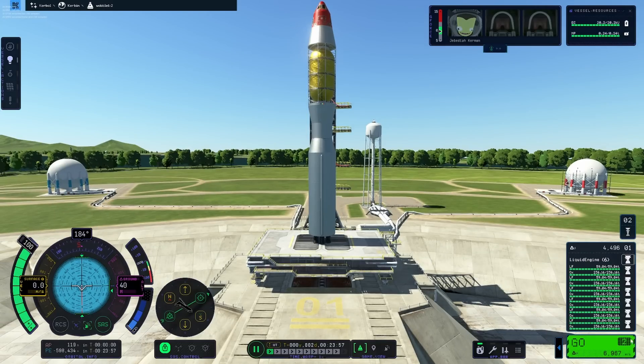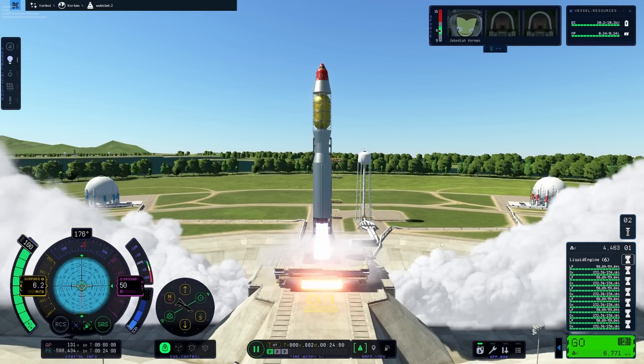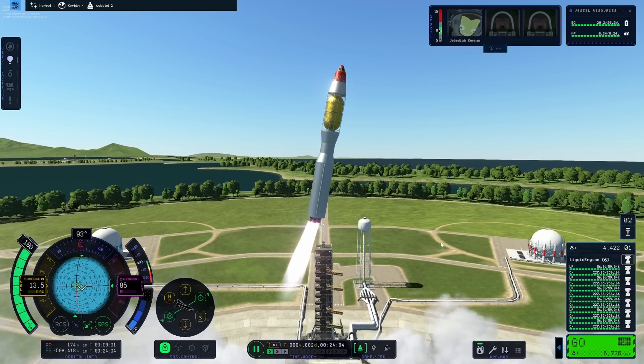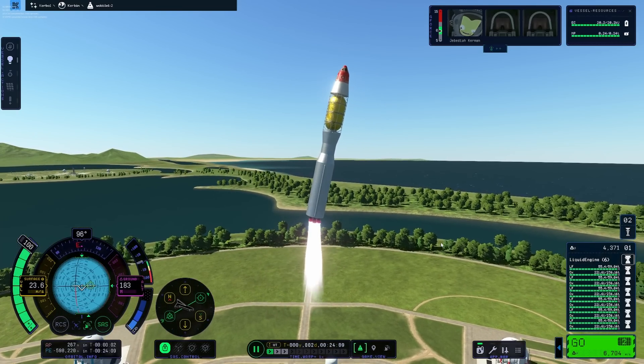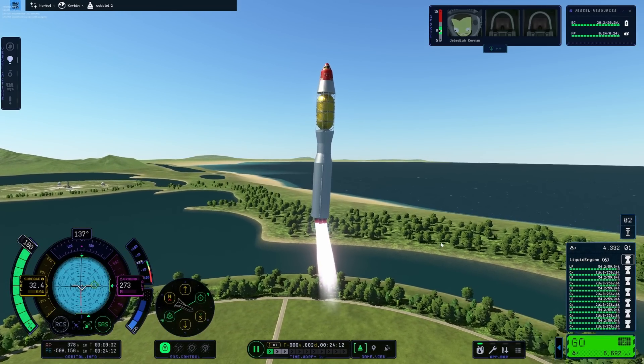Here we go — the same rocket, same launchpad. Let's see how it performs. This is 10 times the joint rigidity. As you can see, straight out of the gate we still have some wobble, but it's actually a playable amount of wobble. I would call this a win-win.